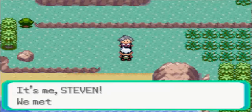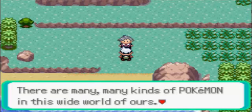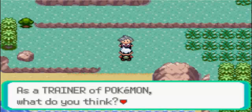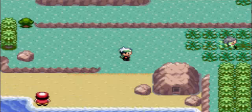And there's Steven. Hey Steven - we met in the cave here too. He asks: have you met many kinds of Pokemon since I last saw you? There are many kinds of Pokemon in this wide world of ours. It would be nice if we were to meet again somewhere. Okay, he had nothing important.